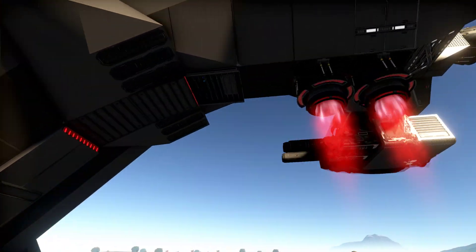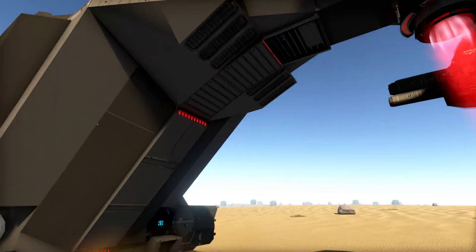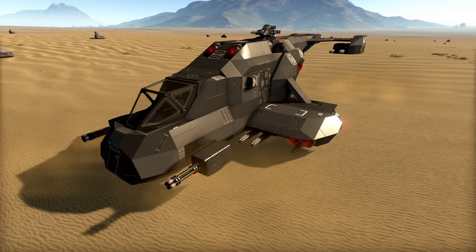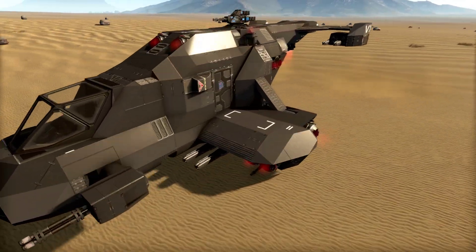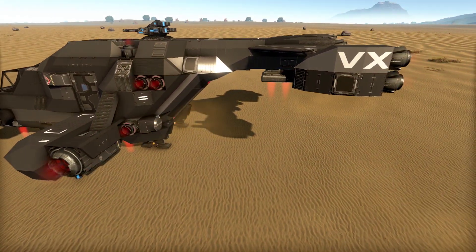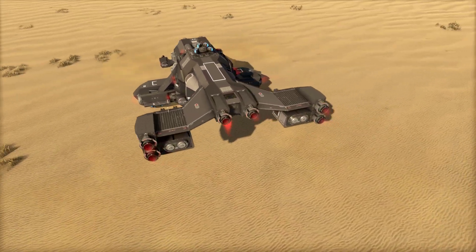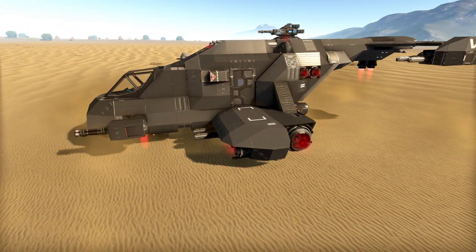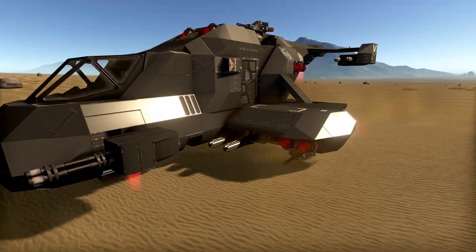I added another generator to the back — you can see it spinning through the grate — and that is just enough power to fly around while charging the shield. It'll get up to about 90% power usage when doing that, but I'm okay with that. I have not been able to get it over 100% no matter what I was doing, so that part is good.